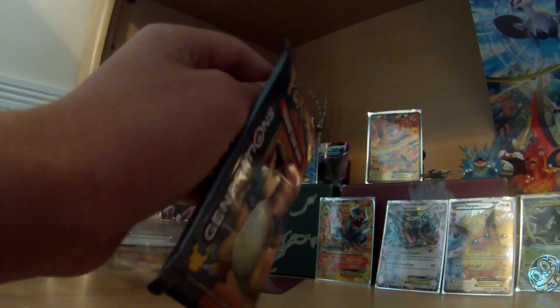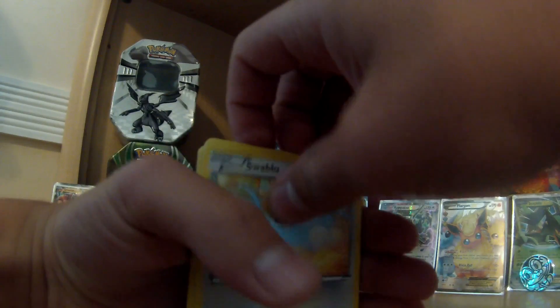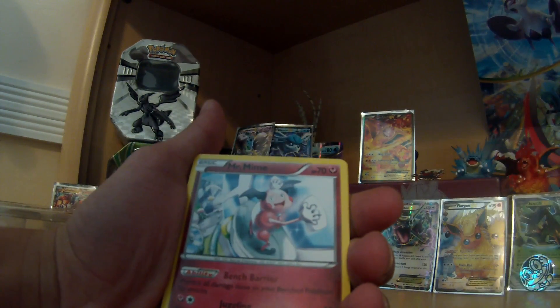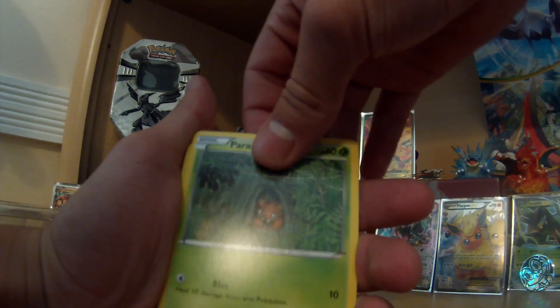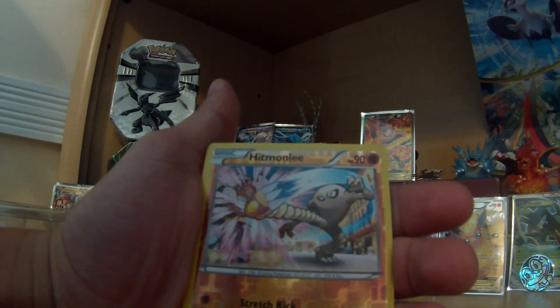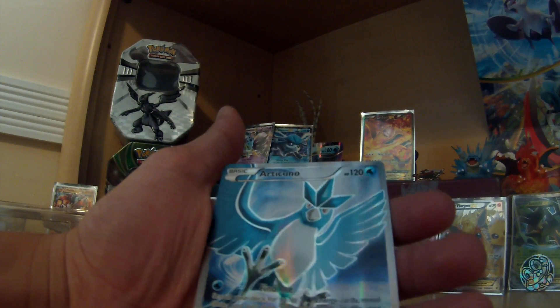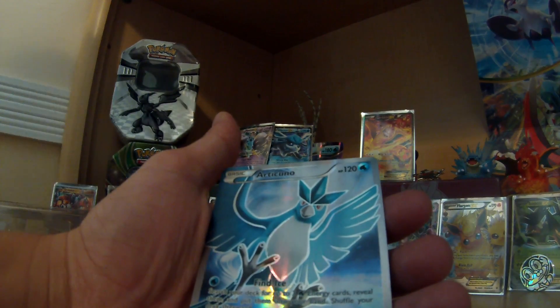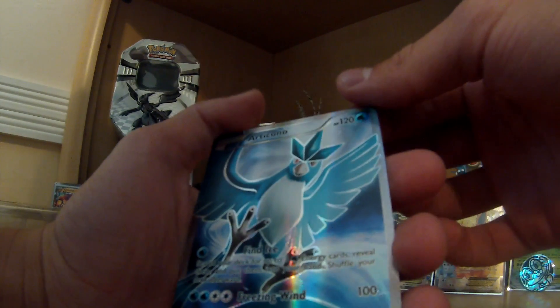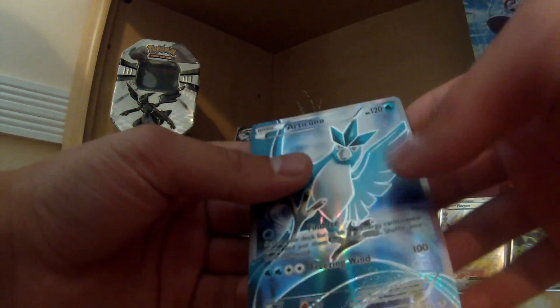Here we go with the Charizard pack. I have a good feeling you're going to have to chug some sodas. I saw the back one — Swablu, Mr. Mime, Energy Switch, Paris, Rhyhorn, Clefairy, Diglit, Hitmonlee, Dioncie, and an Articuno. Wait, that's not an EX — it's a full-art Articuno, not an EX. You don't have to chug yet. That is a beautiful card. How is that not an EX? It has 100. That's amazing. I'd marry that card.